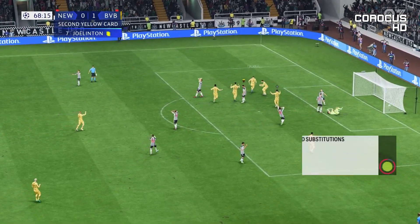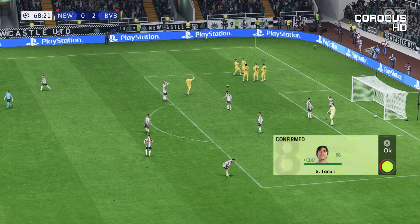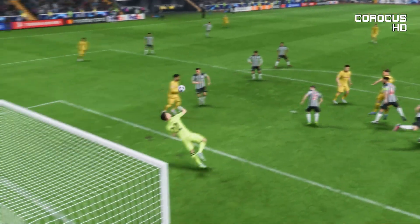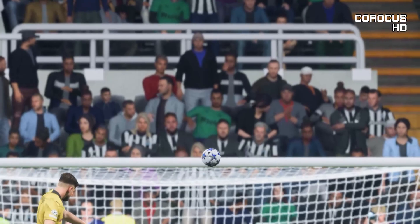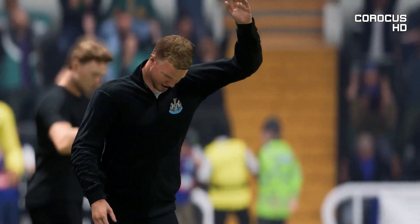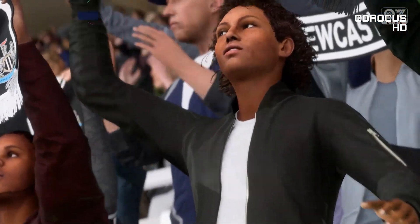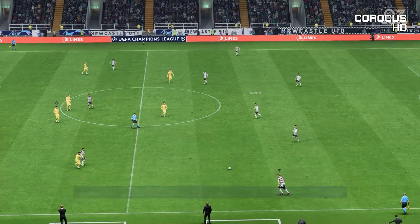And a goal here for Borussia Dortmund - can they be stopped? Well, just look at this. He's so alive for the situation. That's a neatly-headed goal in the end. Back to the drawing board, I'm afraid - his team have been really poor today. So the ball rolling again - two-nil the score. Off the pitch. Number six, Jamala Sells. Good use of advantage.